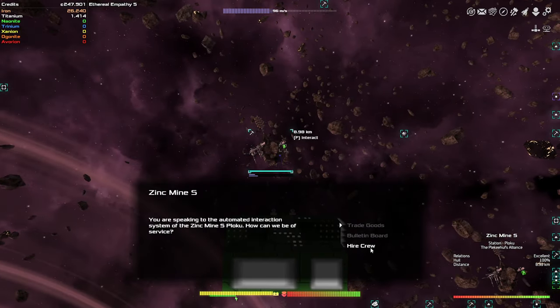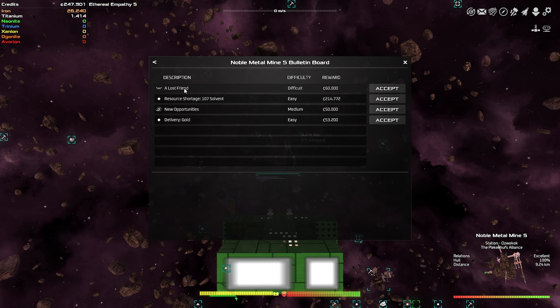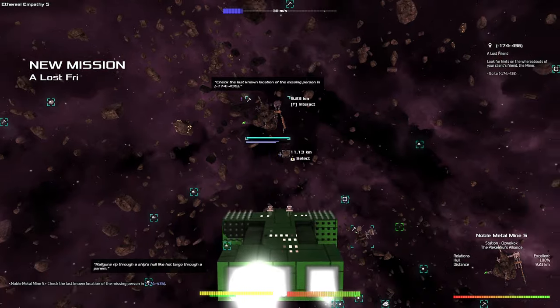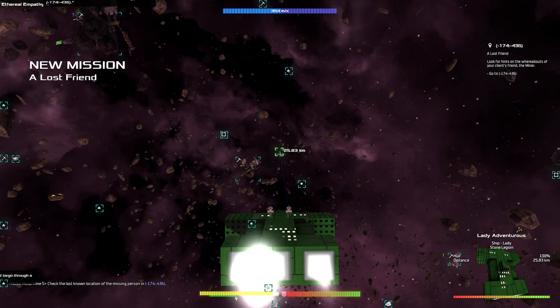I should look for another captain. So here's the lost friend quest — I'm not going to do this now because we'd probably get our ass handed to us. I'm pretty sure you have to fight some guys off, but this gives you a tier three captain, profession miner. You can get tier one and tier two basically from the stations, but the tier three is always through this quest. I'm going to grab it even though I'm not going to do it right now — later on we would be able to solo it.